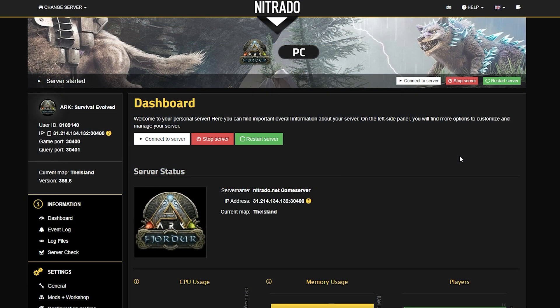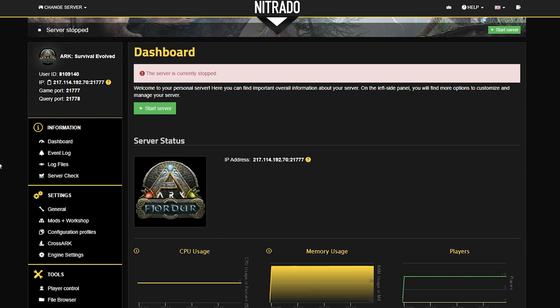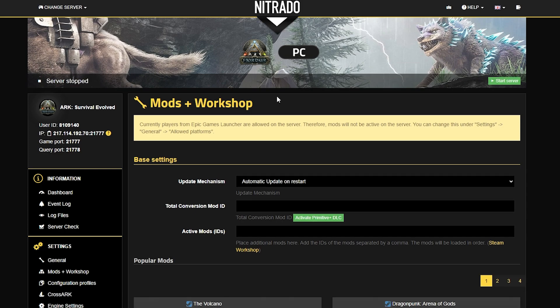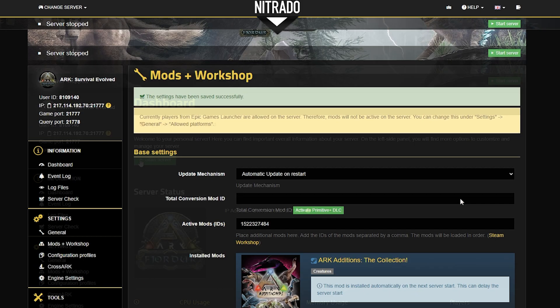Then, you want to open up your Nitrado panel, and of course, when we're doing these things, we want to stop the server to make sure nothing breaks. So, once it's fully stopped, scroll down to the left hand side under settings, where you see the mods and workshop section, and click on that. In the new page that pops up, under active mods, you want to insert that number that we just copied from the mod ID page. Once you've done that, hit the green save changes button in the bottom right, and then you'll see that it's been added.